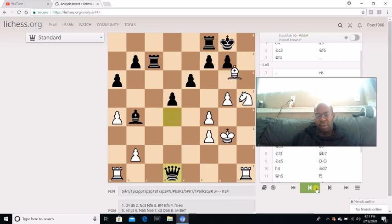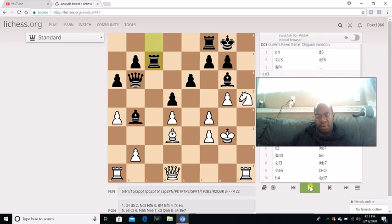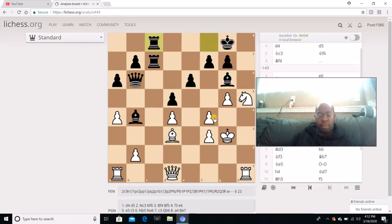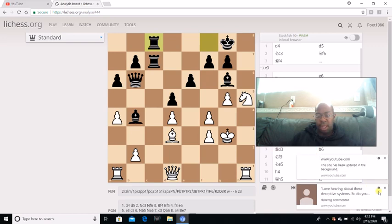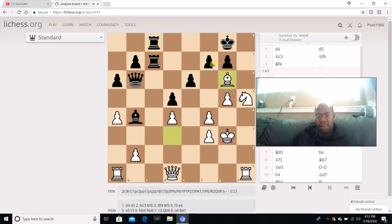I'm still learning about this opening and stuff — it's very tactical, man. I actually like it. I'm starting to think about maybe playing this in a tournament. After Rook C8, I just pretty much go Bishop captures G6. He actually takes and I just go Queen D3. I didn't really care about him taking, which is actually what he did — he wound up taking.